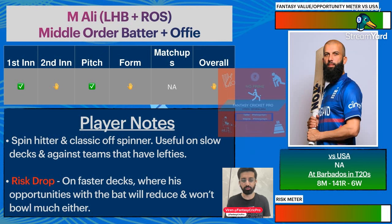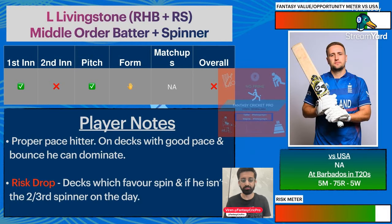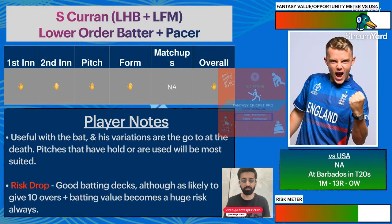Moeen Ali is in good form throughout this World Cup — a few wickets, a few runs, and good fantasy value. In 8 matches, 141 runs and 6 wickets at this venue. Liam Livingstone's record here is very bad and he's also under form this World Cup — 5 matches, 75 runs. But he has 5 wickets at this venue, so if you think England are going to bowl, you can take him. The problem is England has a lot of bowling options, making it difficult to call.